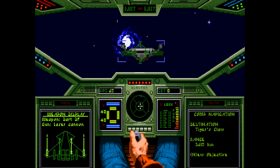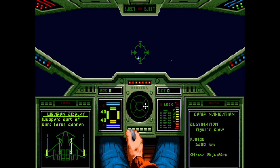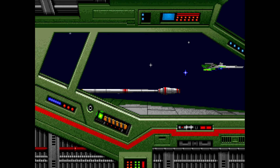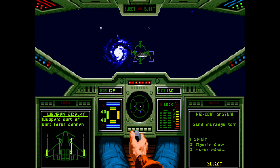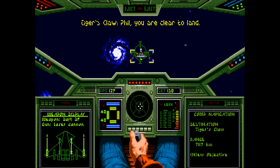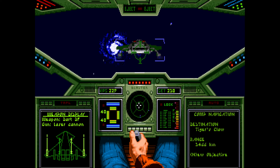Here's what you need to do — and it's challenging for a lot of new players: you need to approach the Tiger's Claw from the front. This is from the side — you can't land from the side. You have to navigate around it until it's facing you from the front, then slowly approach, communicate with the Tiger's Claw to request landing clearance, and fly towards the front. Not too fast — and it'll be an automatic landing procedure.